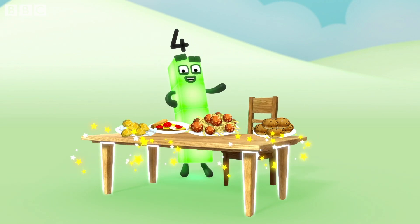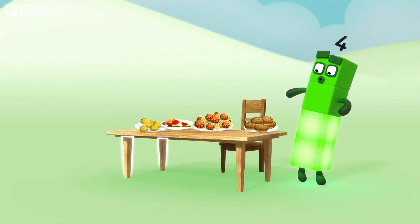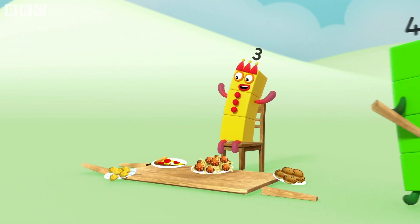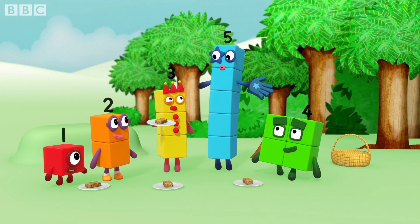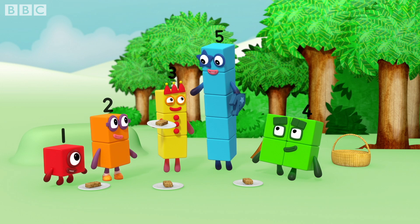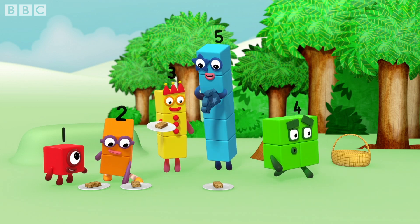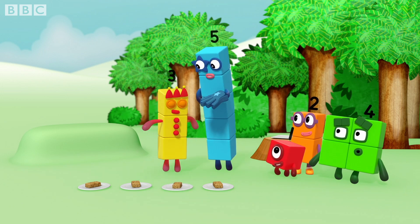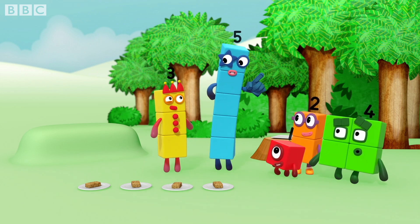Four legs on a table. One, two, three, four. Four legs on a table. Four legs made the table more stable. One. Count everything once. Try counting those flapjacks. It can help to put them in a line and to point at them one at a time to make sure you don't miss any or count the same one twice.